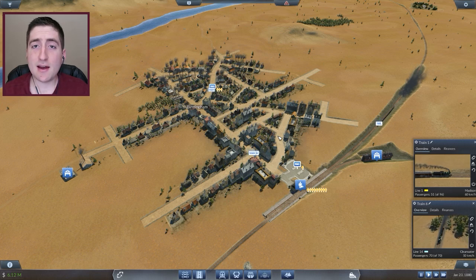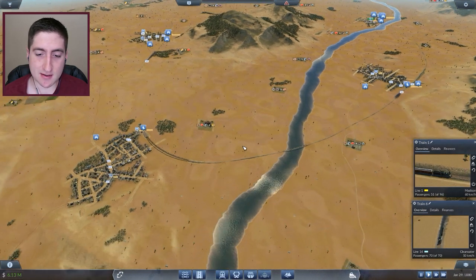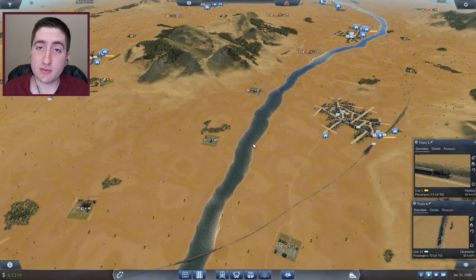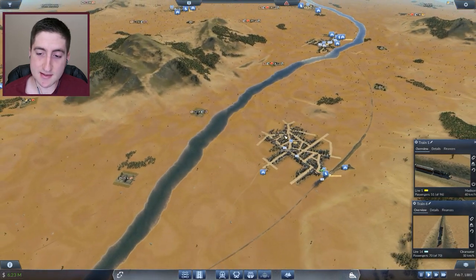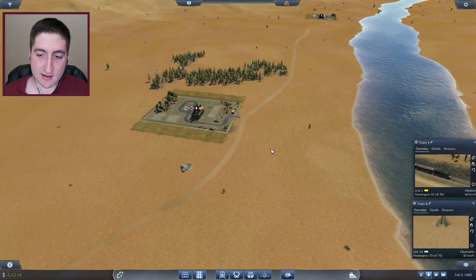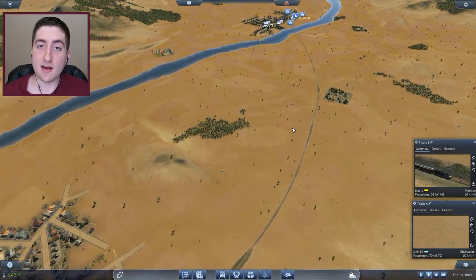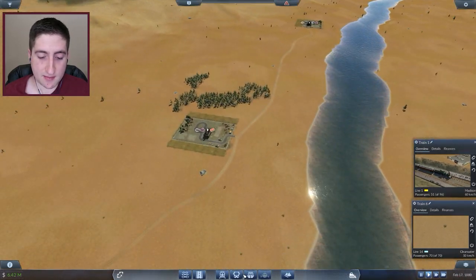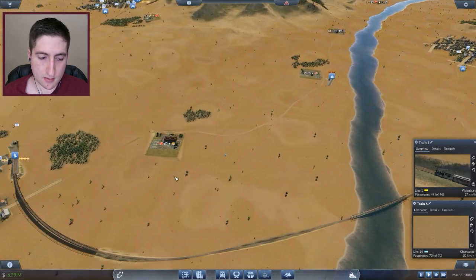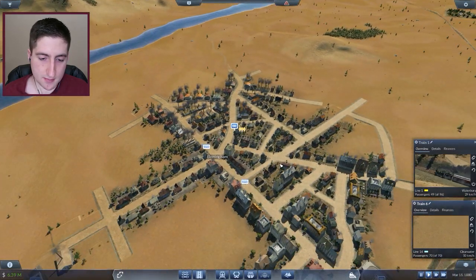We now have six million dollars in the bank with still our ten million dollar loan, and I think it is now time to go ahead and build this route we've been talking about for so many episodes. It's going to be such an important route and make us a ton of money. I actually build routes from the end to the beginning — in this case I'm building from the production plant across the river to the industry side of Birmingham and on to the stone quarry, with two trains set up for the whole route.